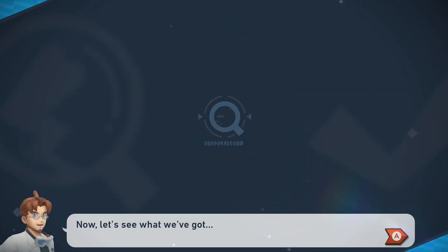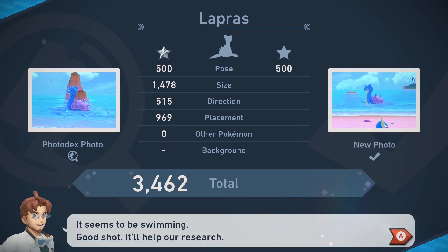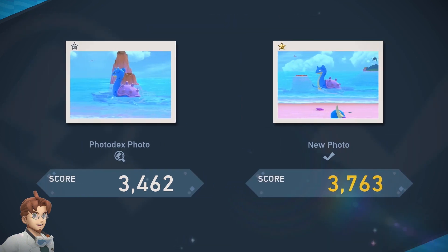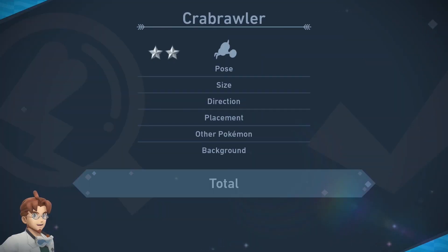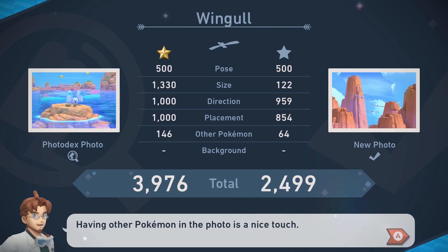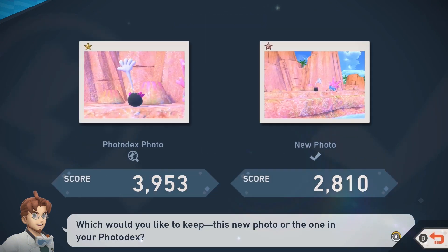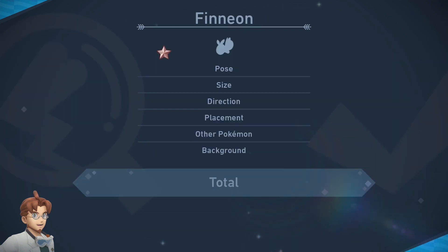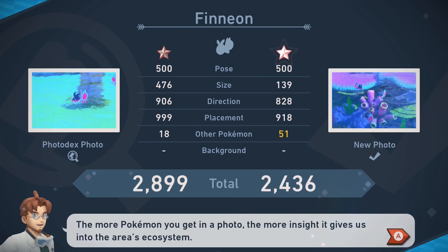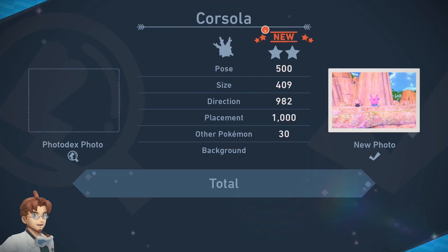At the end of each course, photos taken are submitted to Professor Mirror to aid his research. Points are awarded for the Pokémon's pose, size, the direction they're facing, their placement in the photo, the background, and whether or not there are other Pokémon around. Your goal is to eventually fill out a photo dex of every Pokémon in the Lental region, including up to four possible actions each individual Pokémon can be found doing. These actions are graded according to how challenging it is to entice the Pokémon to do them, effectively adding an extra level of challenge and puzzle beyond just seeking out every Pokémon you can find.